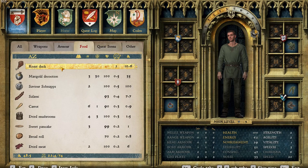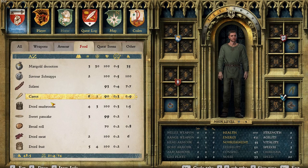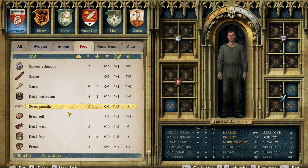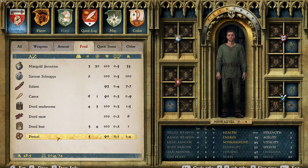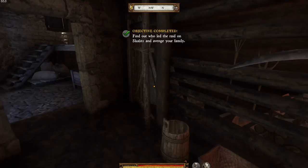55. Where are those pancakes? Sweet pancakes. There we go, it's coming on now. Bread roll — 89. Dried meat. And a pretzel — 101. Slightly over. That glutton debuff will disappear in a minute.